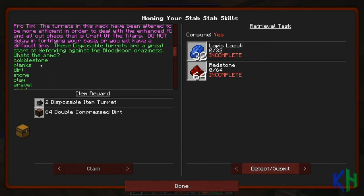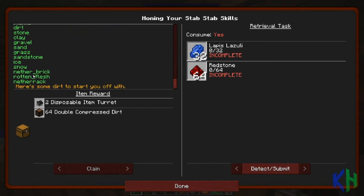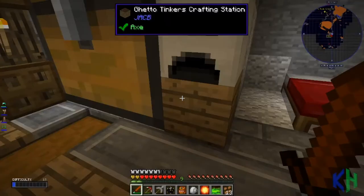What's the ammo? Cobblestone, planks, dirt, stone, clay, gravel, sand, sandstone, snow - there's a big wad of flesh, there's a rack, some dark stuff, and dirt to start you off. So we need some lapis and redstone. Have we got any of that? Redstone right there and lapis right there - that was an easy one!